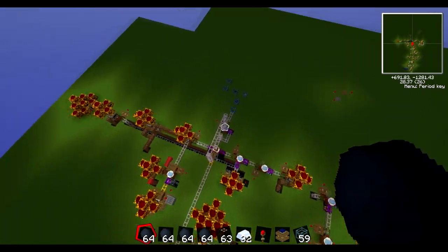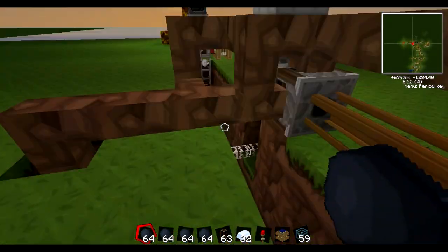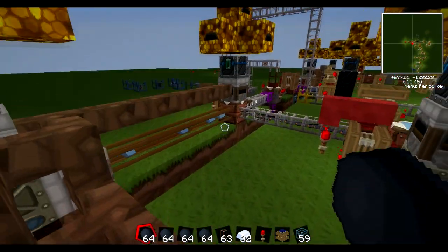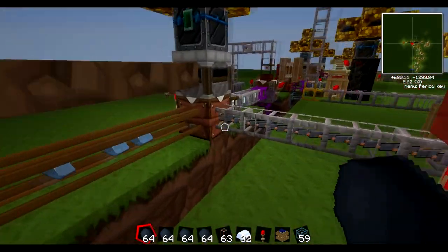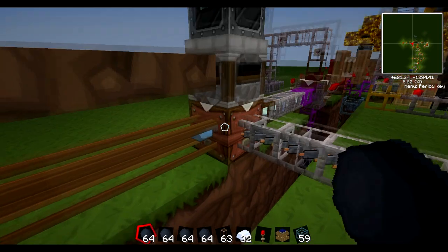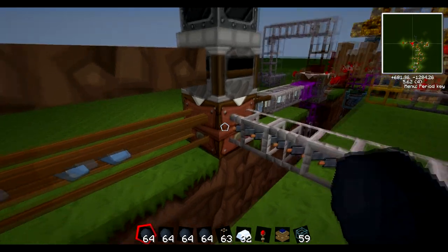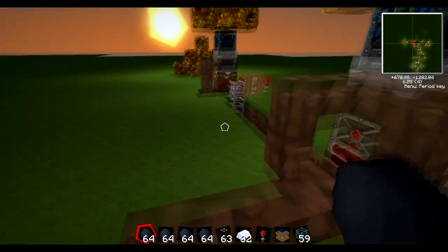Anyway, I'm just going to skip to this system here. I've had a fair bit of trouble with this system. This is just making refined iron — no problem there. Also one thing to note: pneumatic tubes do work as long as the crafting table has a full recipe, because otherwise it will just put things in any slot it deems fit.